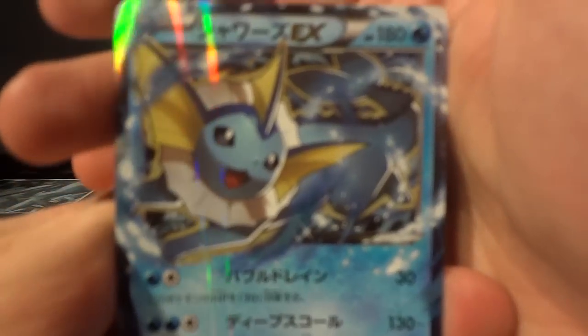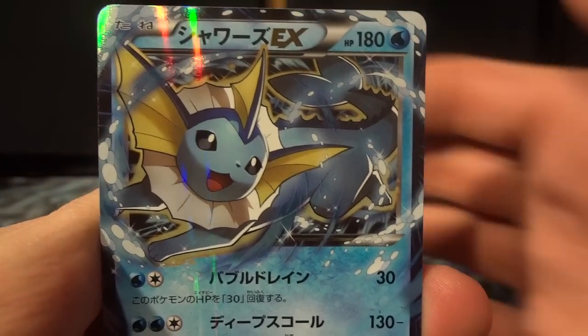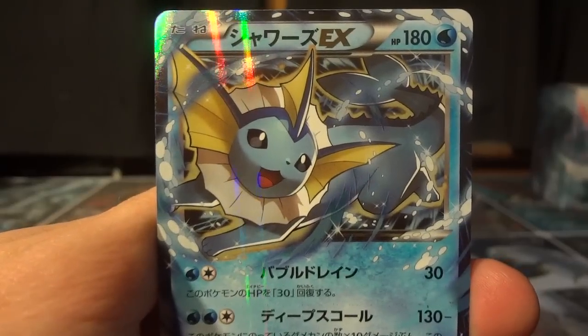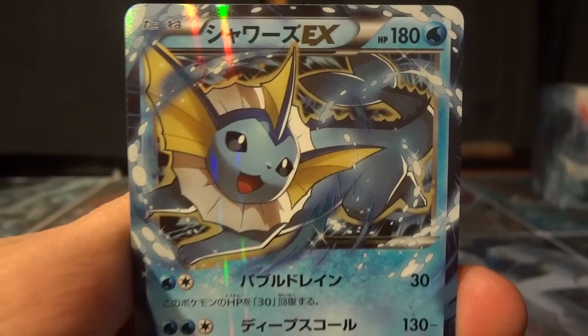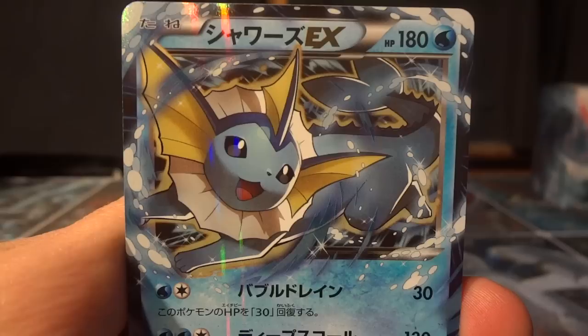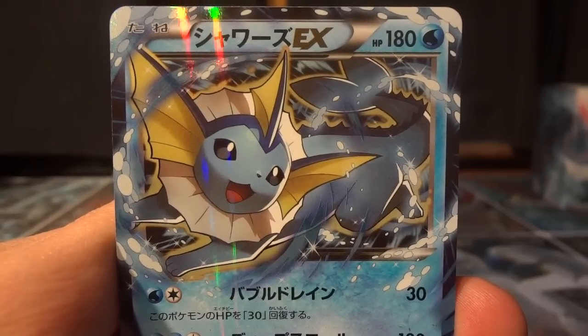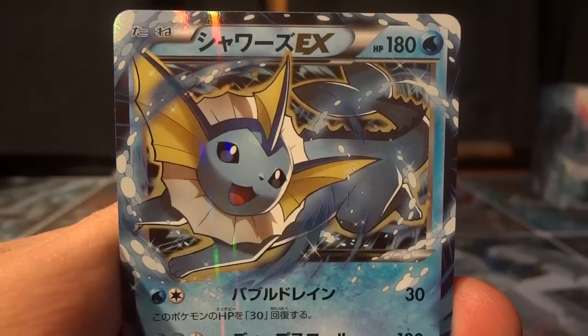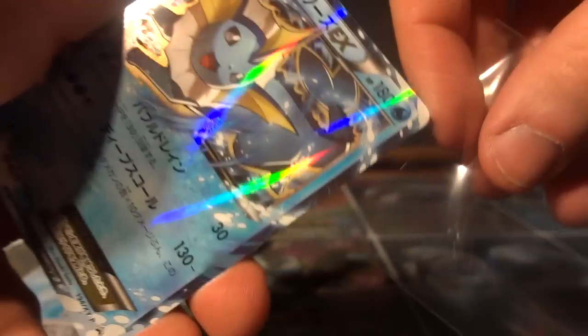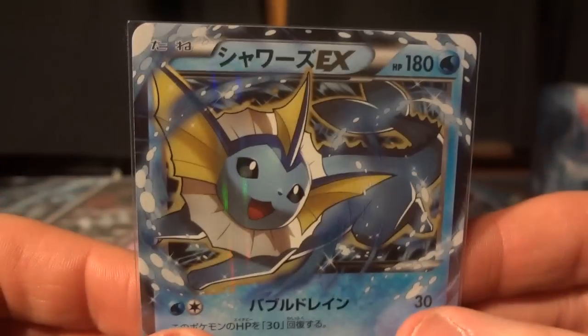We're starting with the Vaporeon EX — a very aesthetically pleasing card. The first attack does 30 damage plus it heals 30 from itself, and the second attack is 130 damage minus 10 damage for each damage counter on Vaporeon EX. So if it's taken damage you're not going to be dishing a whole lot out, but it's a great looking card nonetheless.